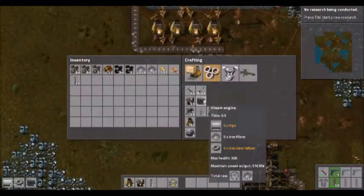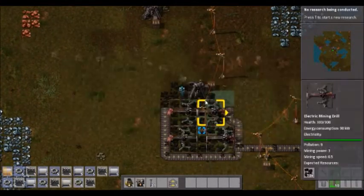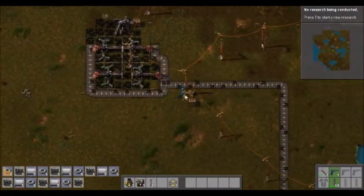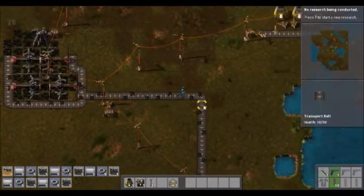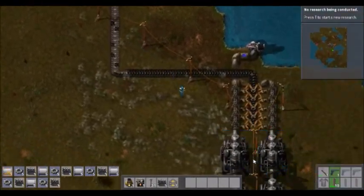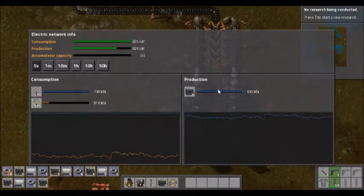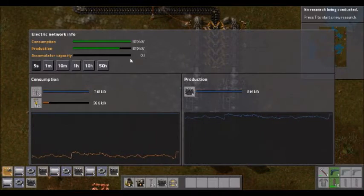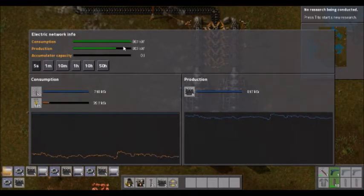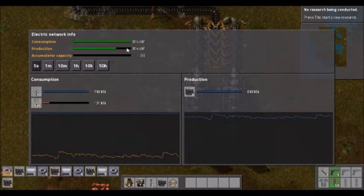So instead we're going to make a bunch more of these — let's make six — so that's a nice even thing. And we will run down here. We'll take this because it will speed our movement up a little bit and we can start setting up more of these steam engines. Because as you can see, if we bring up the electrical menu, this is what we're producing and this is what we're consuming. Our consumption is getting very near to the max of our production, which is not great.